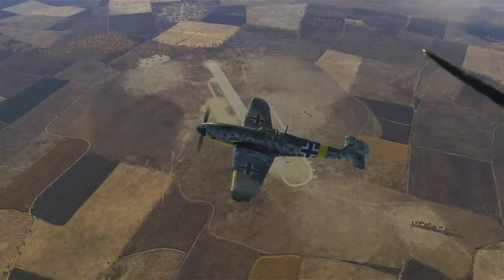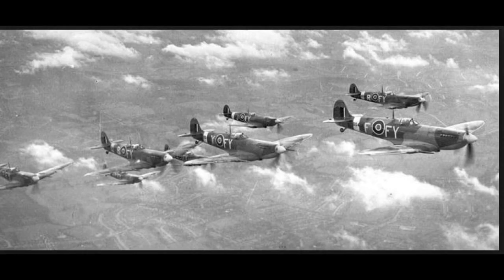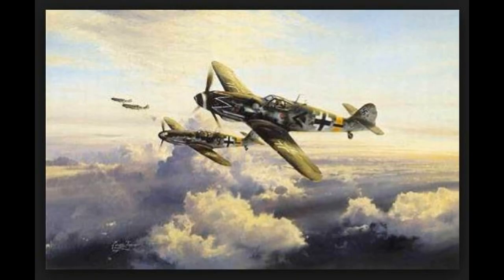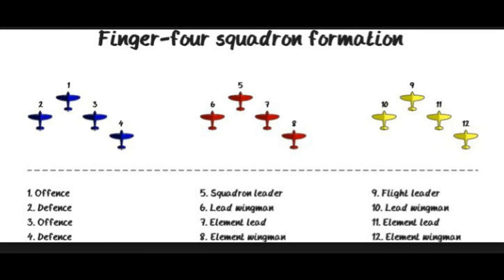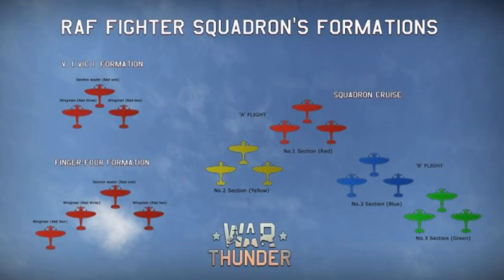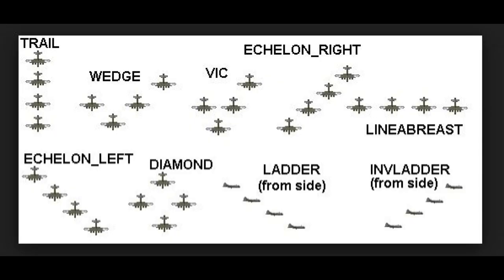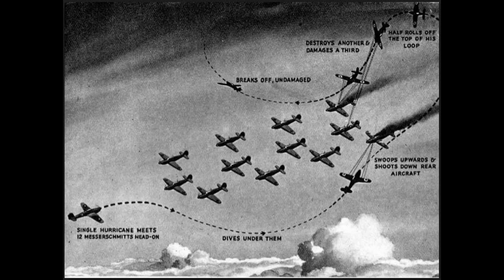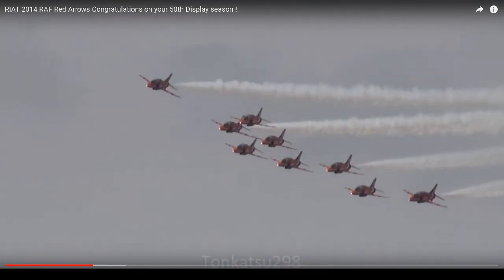So that brings us to the fighter formations. Generally, the RAF would fly tighter formations and the German Luftwaffe would fly more loose formations, but they all adhered to the basic follow-the-leader principles. For fighters, no matter what formation they chose, there was only one consideration: the security of the group — that everyone's eyes were outside looking for hostiles, and not concentrating on how close you could fly to your neighbor's wingtip.